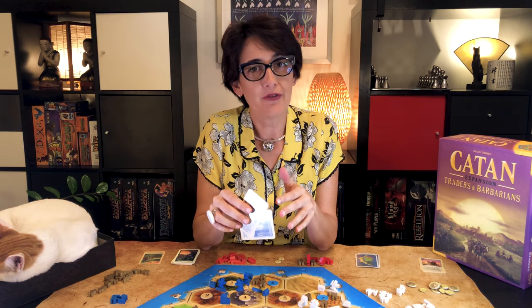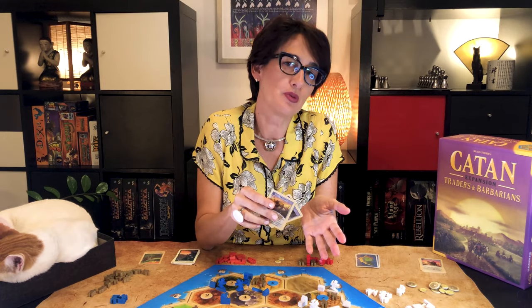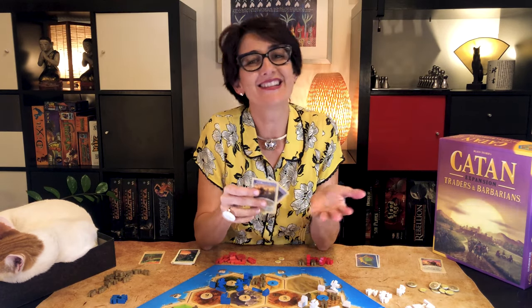Even when you play treason or intrigue cards, you can never move barbarians to the central hexes. Also, if you already have three barbarians on a hex, you can't add any more. The first player to reach 12 victory points on their turn is declared the winner.